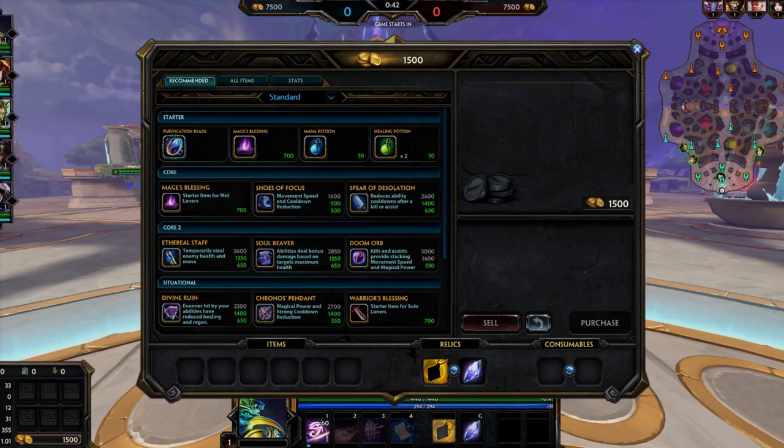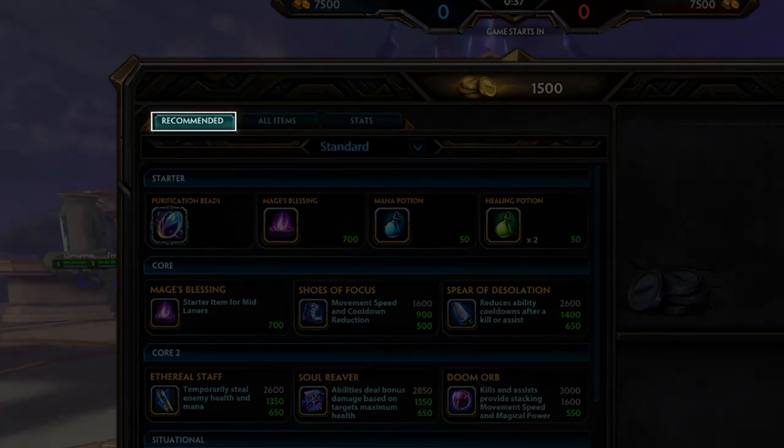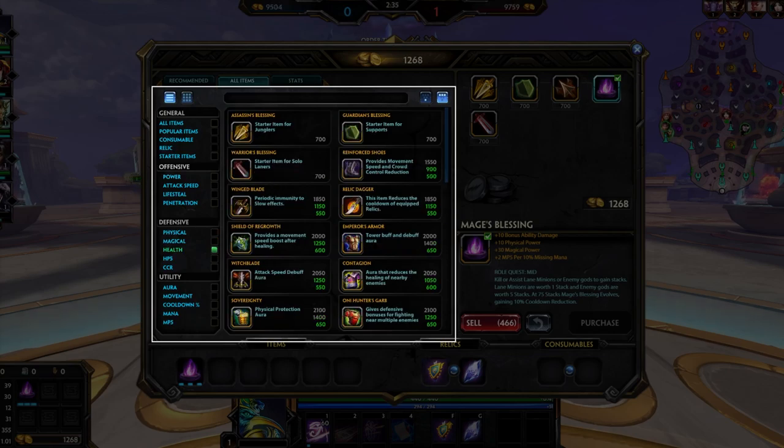You can easily browse for items that synergize well with your god by navigating to the popular and recommended item tabs in the shop. You can also quickly sort items in the shop by selecting their stat category.